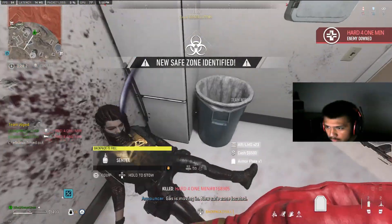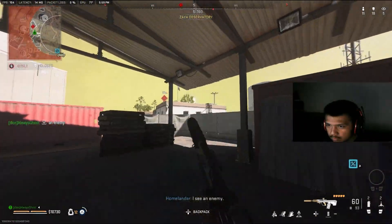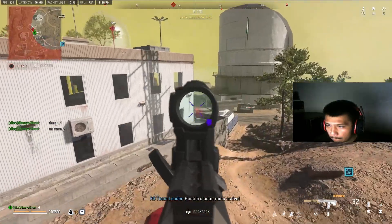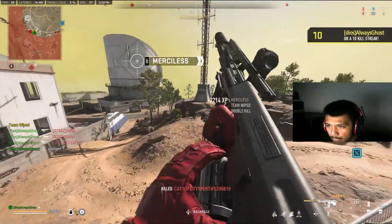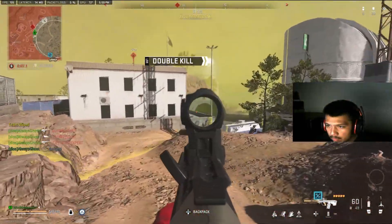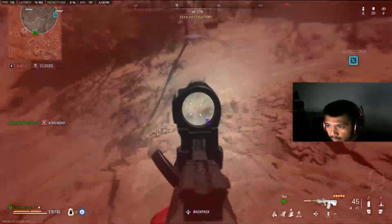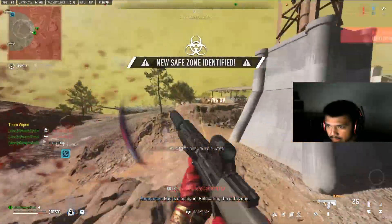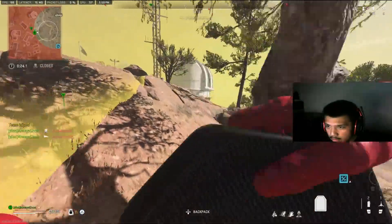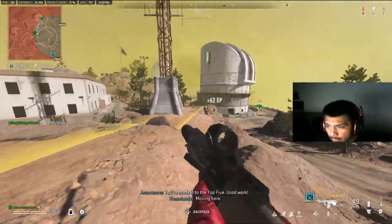Look at this! New safe zone located. I see an enemy. You're in the top ten — well done. Whole side is off to my left. Moving here. Closing in. Relocating to safe zone. We don't have a gas mask. Moving here. Top five, good work.